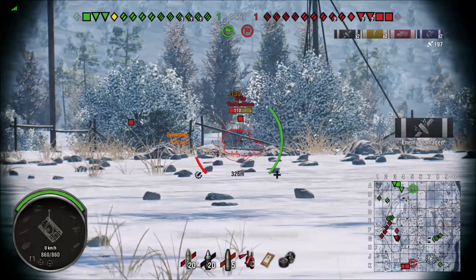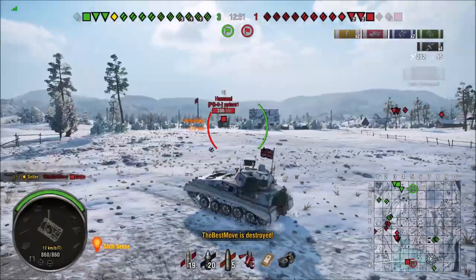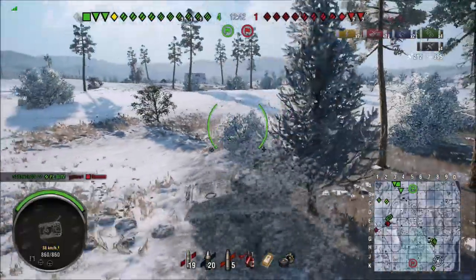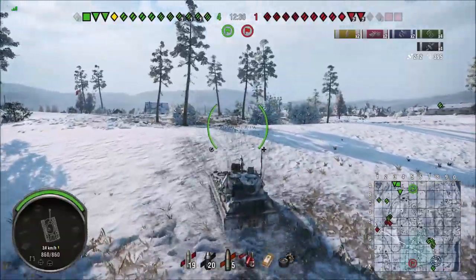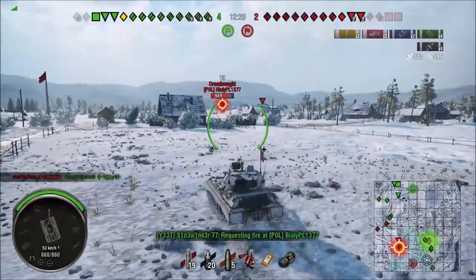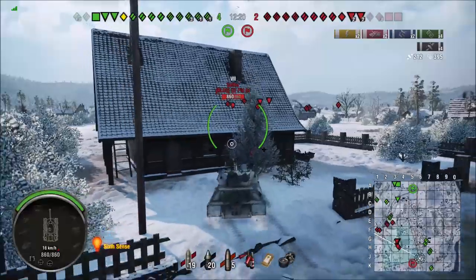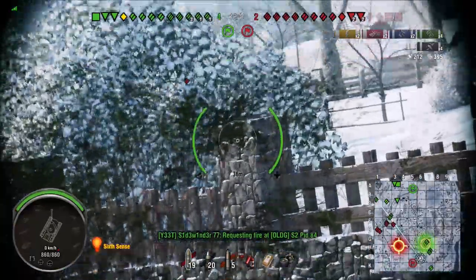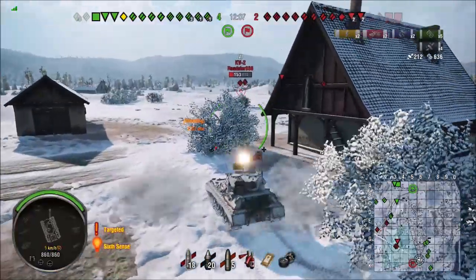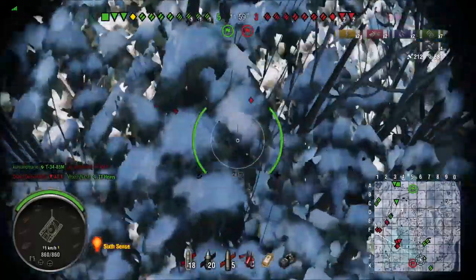DPM of 5.10 shells per minute, so you're getting DPM of about 1,300. Accuracy is just meh, aim time's pretty decent, you do get gun depression — 10 degrees. But these are all kind of fluff; it needs to bring much more to the table. Shell velocity is around 800–900, so there's a lot more lead required, and then you go into quite a substantial reload with hardly any alpha — you're scratching your head wondering what you're doing.